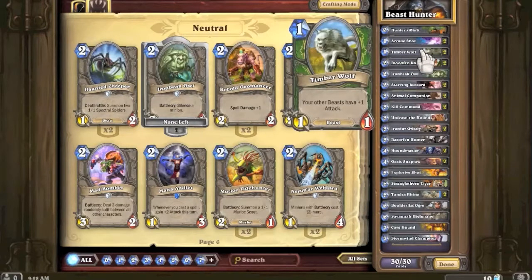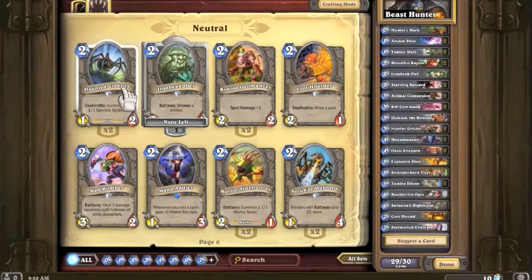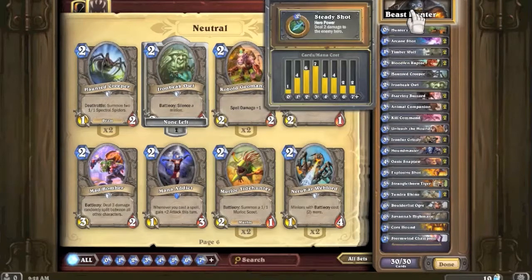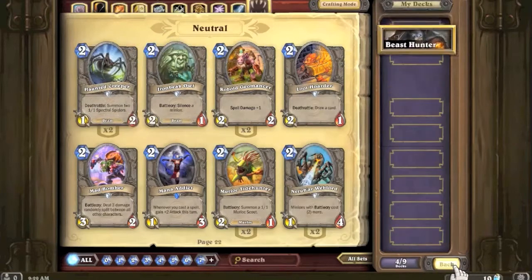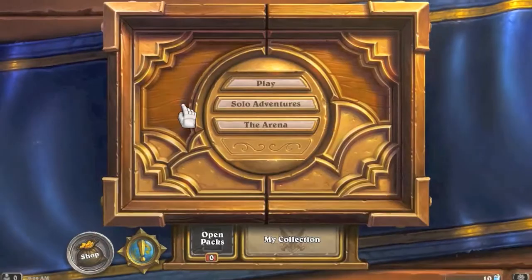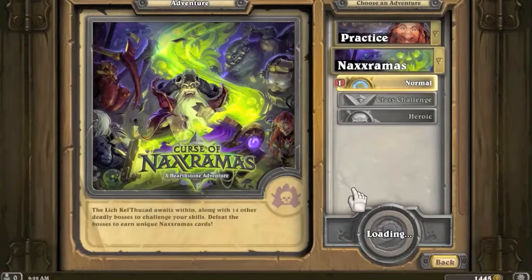Let's get rid of one Timberwolf and one Bloodfen Raptor or Iron Beak Owl - let's cut one Grizzly. Haunted Creeper and these spiders - they're beasts, that's interesting. Well, I guess they are beasts. I'll play the third game and if we win or lose I'll end the video there.